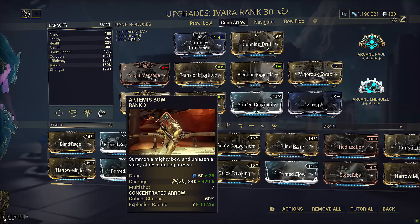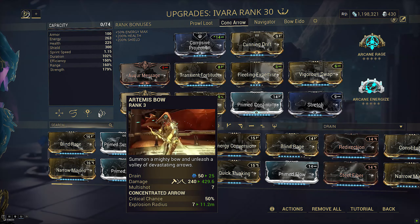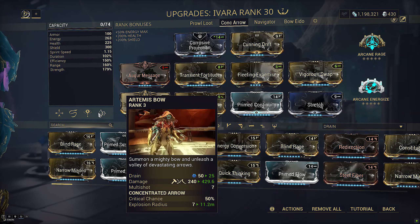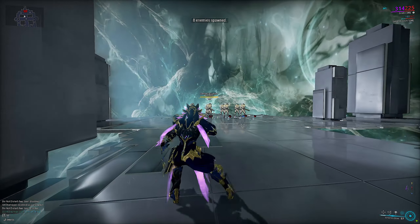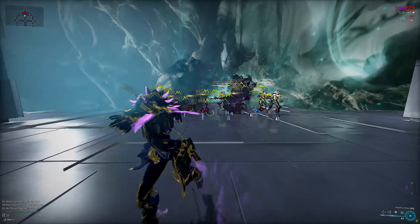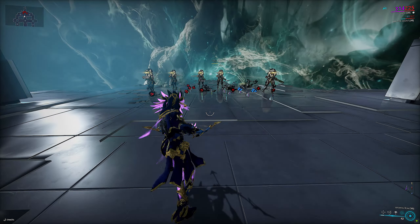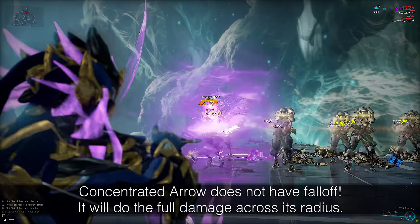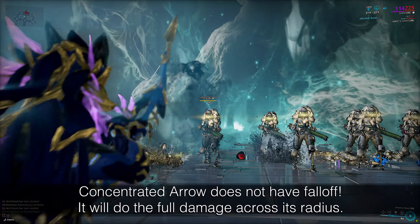Primed Firestorm acts pretty much as a free Overextended with no penalty. This is a rough estimate of a concentrated arrow build used for testing — a decent amount of strength and range, a little efficiency so arrows don't take too much energy. Vigorous Swap is handy for proccing between pistol and bow. Arcane Rage is super handy since you'll be proccing headshots anyway. Primed Firestorm scales off the base range of the explosion, totaling up to about 17 meters.